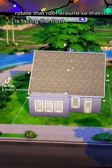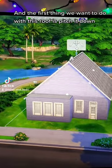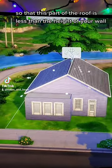After you've fixed your windows, rotate that roof around so that it is facing the front. The first thing we want to do with this roof is pitch it down so that this part of the roof is less than the height of your wall.